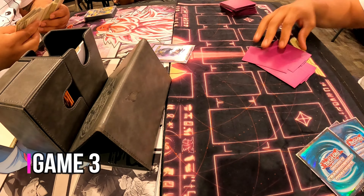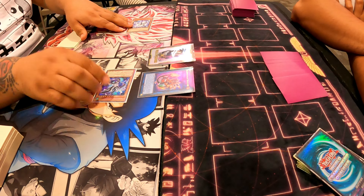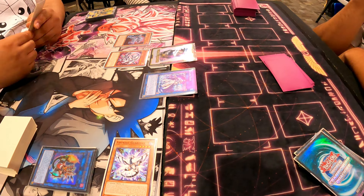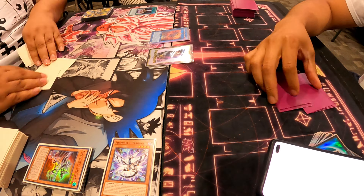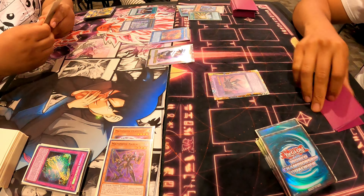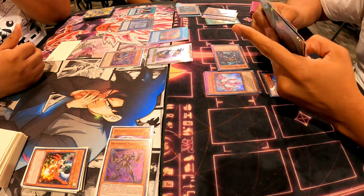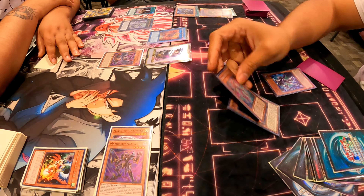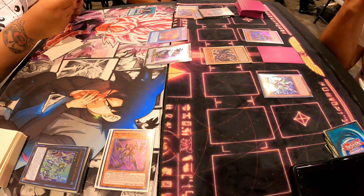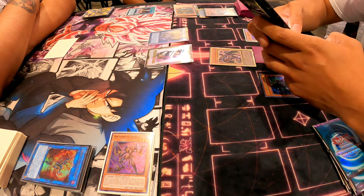Game three was a doozy — really long game, we went to time partly because of me. There was a ruling discrepancy: he made Access Code Talker when I had Plasma on the field. The question was whether he could pop Plasma, since Access Code Talker attributes a card for cost. I'd never dealt with that before — usually when opponents have Access Code Talker they never think to use it as cost against Plasma. After asking around in the judges' lounge, I confirmed he was right on the ruling.